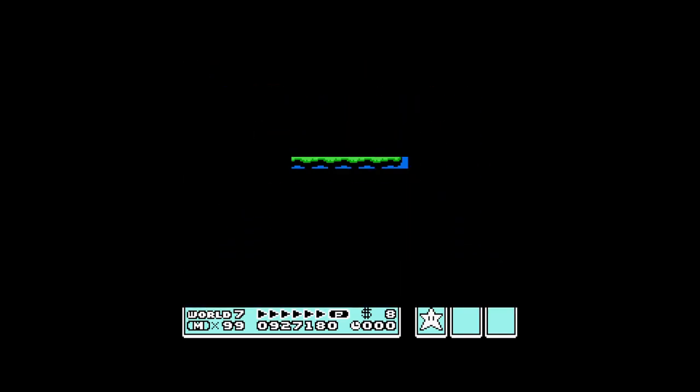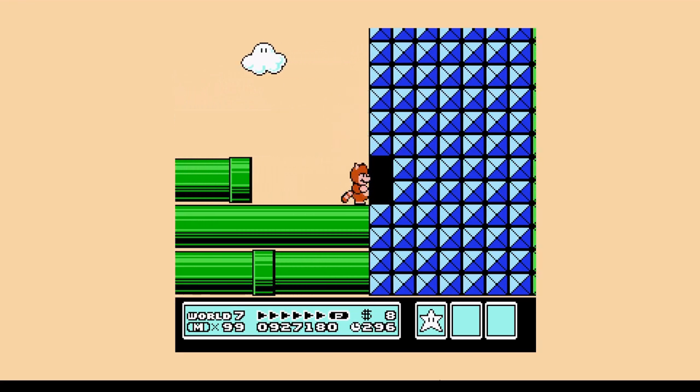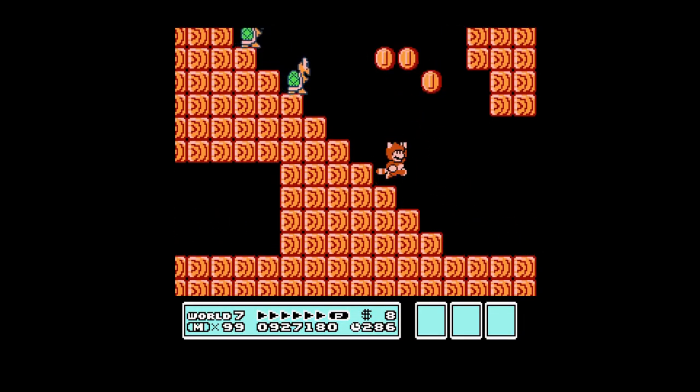Level by level gaming, and let's jump right into area 6 of world 7. Right here in the very beginning of the level is a secret that I will show you at the end of this video. Just hang in until then and you will get to see what I'm talking about.